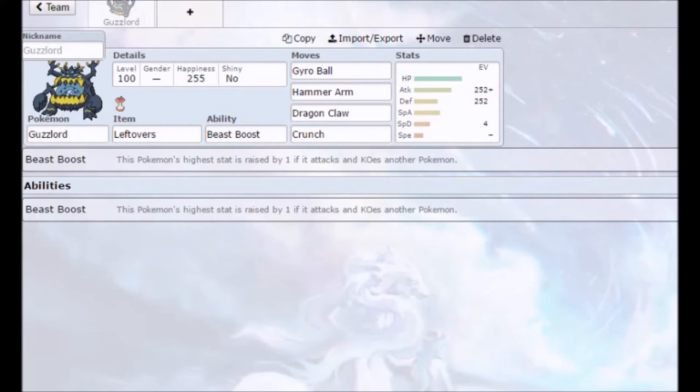Today we'll be talking about the Pokemon Guzzlord. He's a Dragon/Dark type, so he's like a Hydreigon but extremely bulky in HP. He's not the biggest in defense, which is why we're building the way we are. This Pokemon is crazy in a trick room.